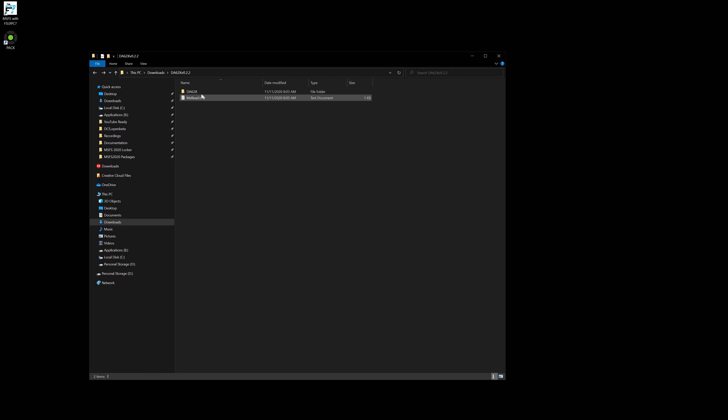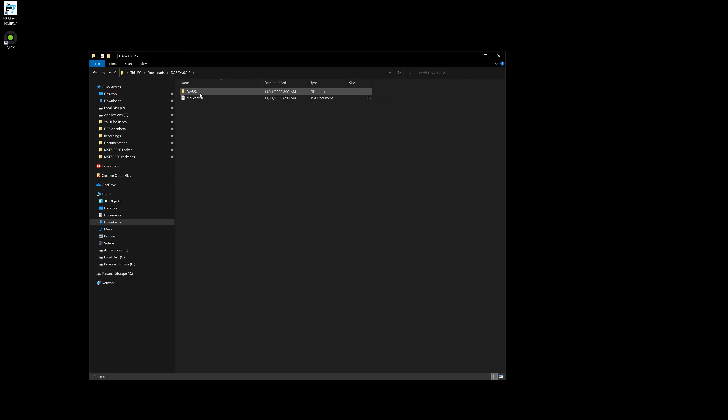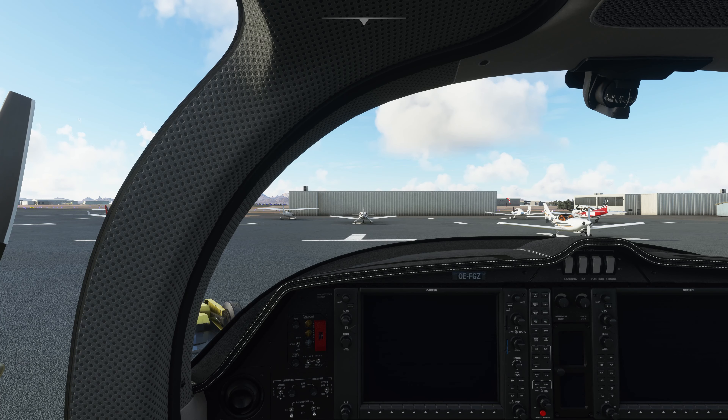Let's go ahead and get this downloaded. Once downloaded, we're presented with a folder that looks like this. This is the extracted folder — we open it up, grab this file here, cut it, and place it into the correct directory. Just to verify the contents inside — yep, this is what we're looking for. Now let's go ahead and relaunch the simulator.